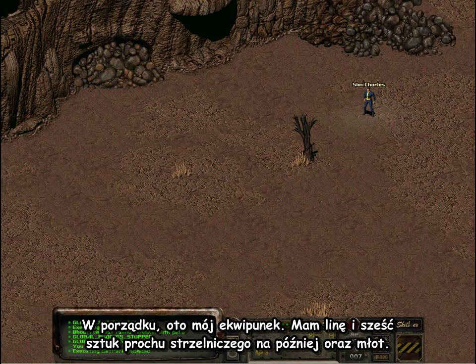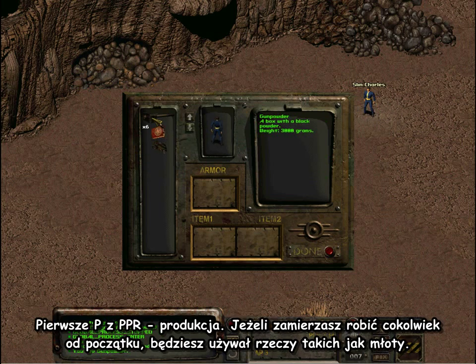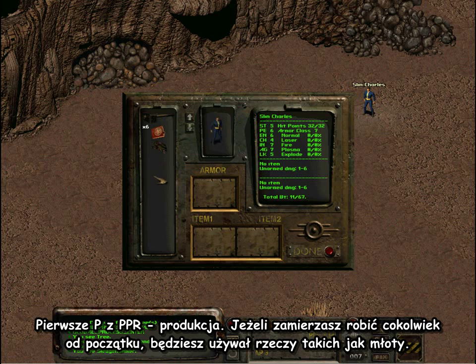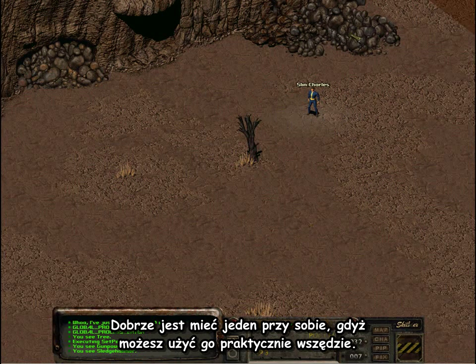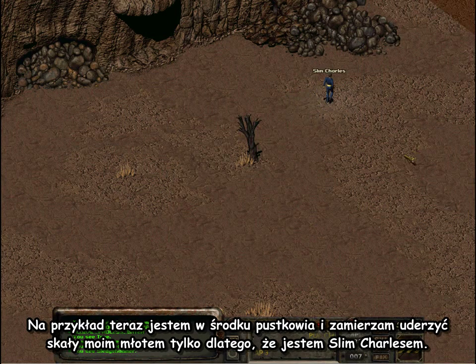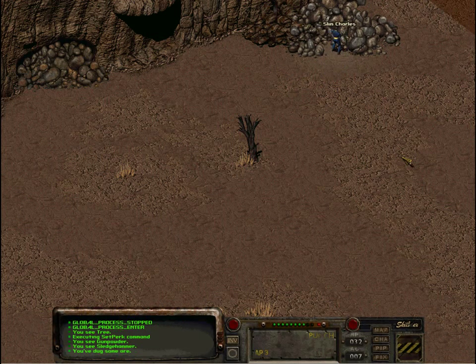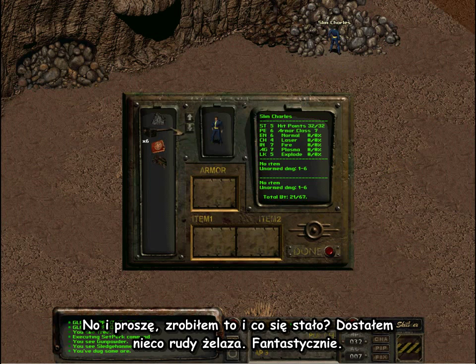Here's my inventory. I've got a rope and 6 pieces of gunpowder for later on, but I've also got a hammer. The first P is PPC production. If you're going to be making anything from scratch, you'll be using things like hammers — it's very good to have one around, because you can use them pretty much anywhere. I'm in the middle of nowhere, I'm going to hit some rocks with a hammer, just because. And there you go — I made a little bit of iron already. It's fantastic.